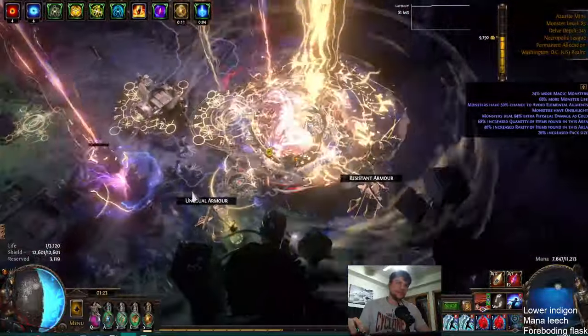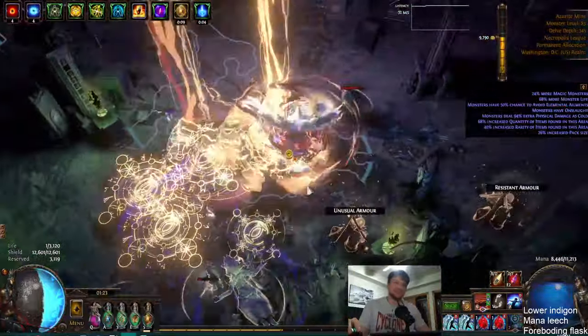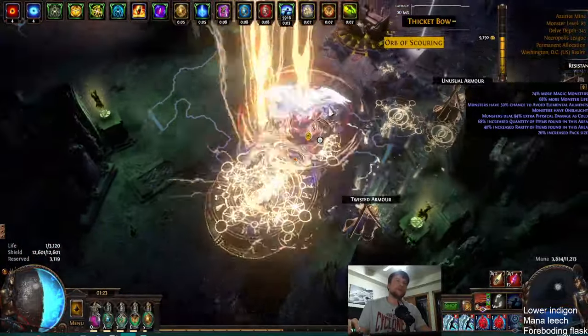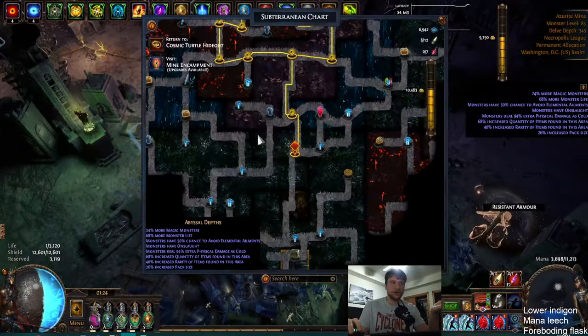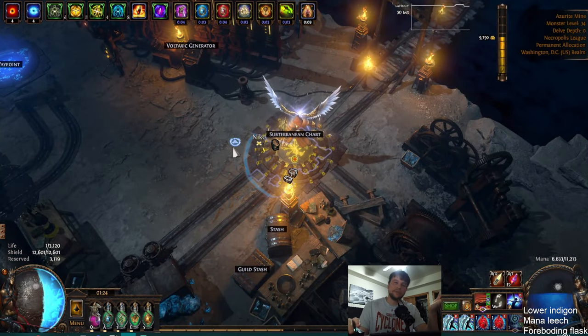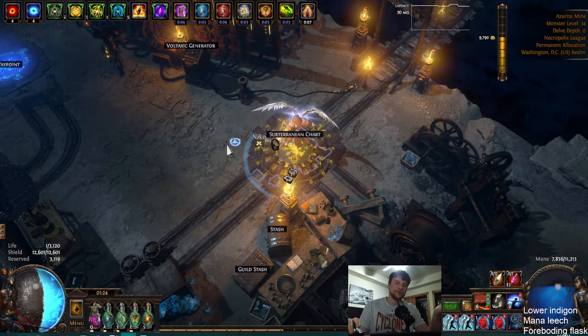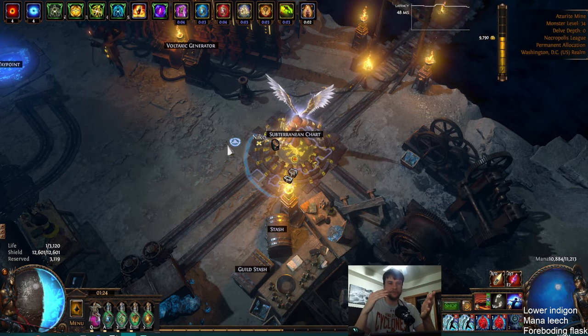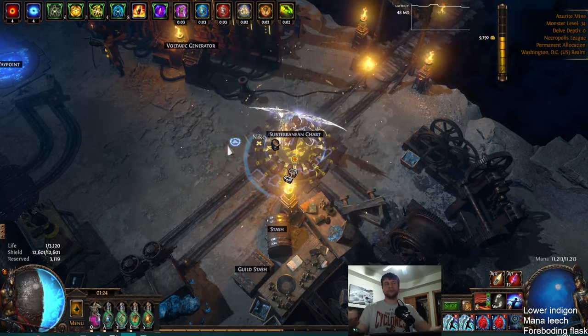The other thing is with Mana Bond, if you had too much leech, you'd lose all your damage because you'd just leech back to full and get no flat damage. In this setup it doesn't matter at all — if you have too much leech, awesome, you just leech back to full and that's it. On Mana Bond you get punished if you're too low and get punished if you're too high. On this setup you get punished if you're too low, but you can go full measures to fix it, and if you overcorrect and go too much leech, no problem, no penalty.